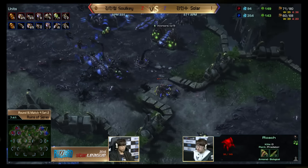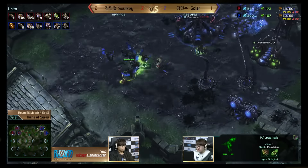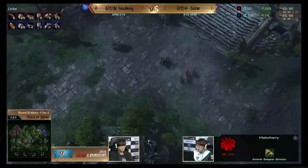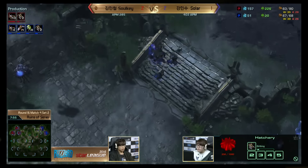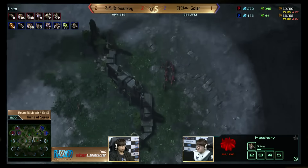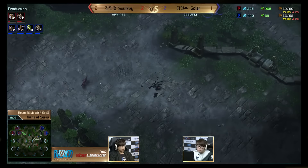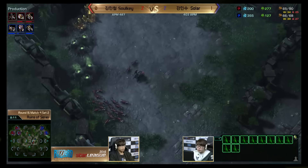He's really getting no damage done. Lings on the ramp going to block those last roaches. Some lings desperately trying to get into that mineral line but they're going to survive. Going for the hatch — but Solar does hold, just barely. Looks like Sulky might not be done yet though — he's ramping up for another attack. Solar sees an opening to maybe kill that hatch. It's going to be tough, but the hatch was at something like 180 health.